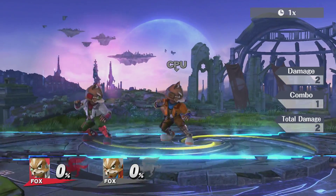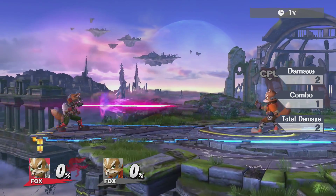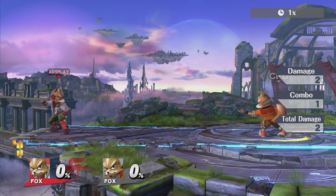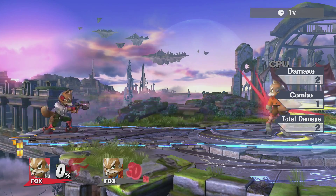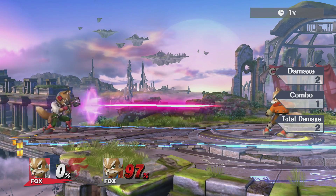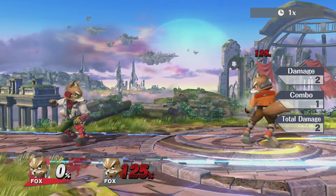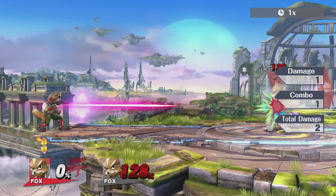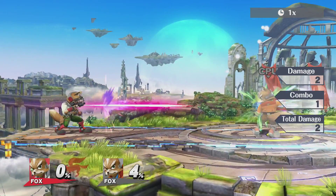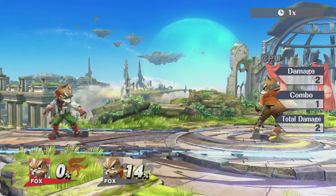Now let's take a look at his specials. His standard special is a gun that does 2% damage for each hit, but it doesn't make the opponent flinch. You can shoot it rapidly and the damage builds up really quick. However, it does take a moment for him to put the gun back in his holster, so you might want to be careful when opponents start getting close — try to stop those shots early so you have time to recover and dodge.